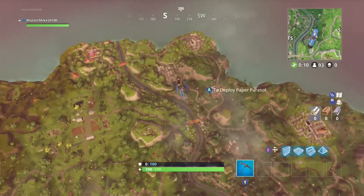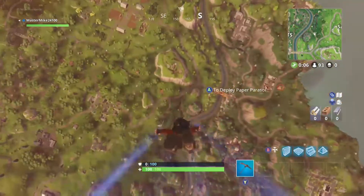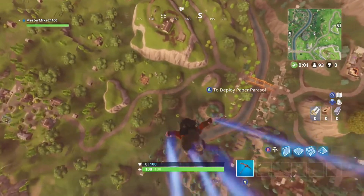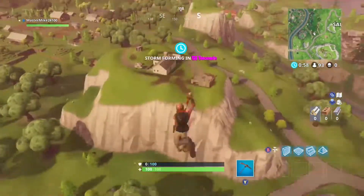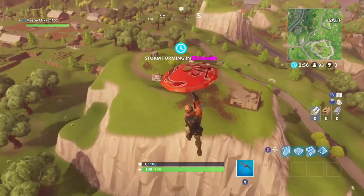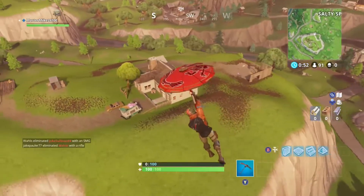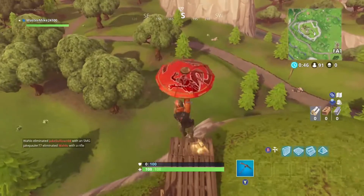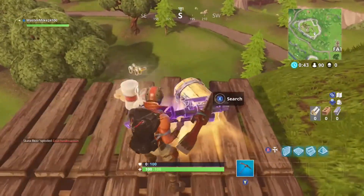Okay, today we are going to be landing by this spot that I usually go to — it's just right here, this little hill — because there's a possibility of having three chests here, and I think it's really good. Hopefully we can get some of the new C4, or maybe find a llama today. If not, I'll definitely try to find one tomorrow. Actually, there's someone landing here, so we'll just get the kill or something.